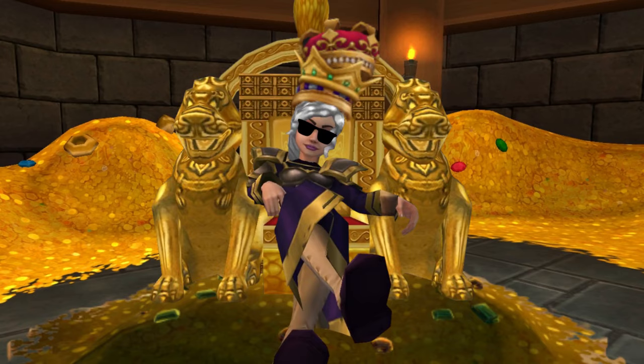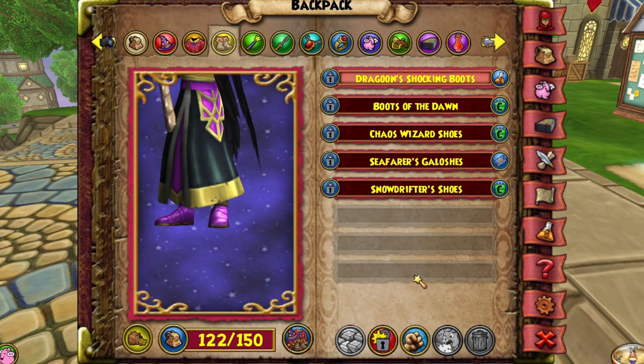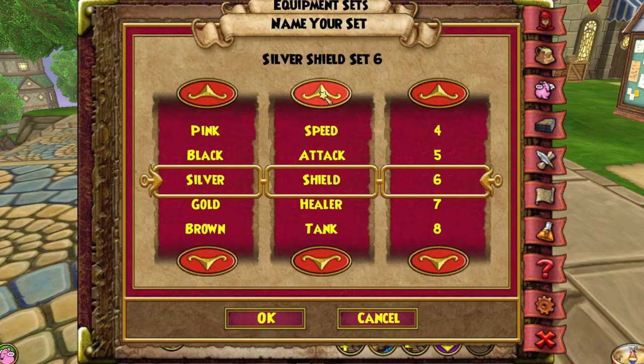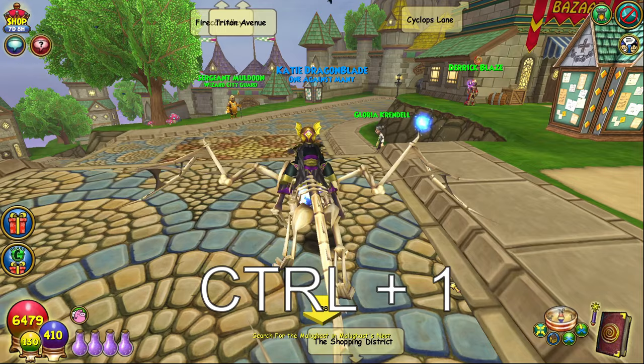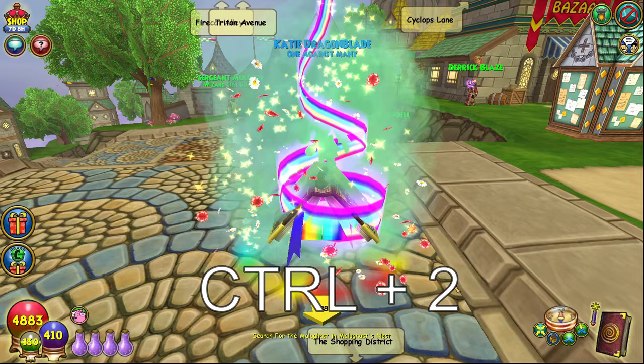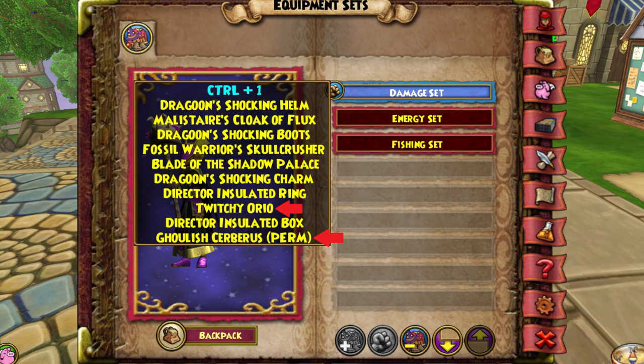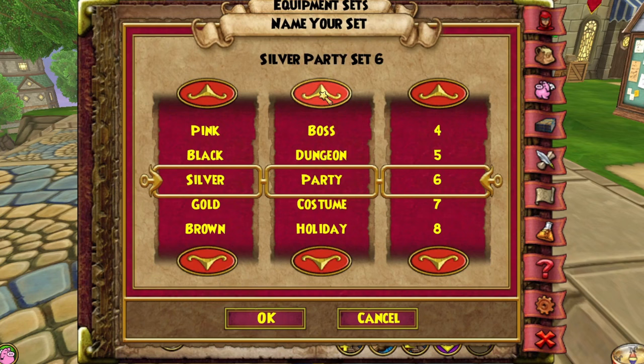Number 7: swap between gear sets quickly. A surprising number of wizards don't seem to know about the equipment sets option located at the bottom of your backpack page. Here you can easily create different equipment sets by equipping everything you'd like in your set — for instance, all your damage gear — and then hitting the create new option at the bottom. You can then name your sets and swap easily between different ones with Control and number keys. This allows rapid swapping between your questing and energy gear, for example. Note that sets also include pets and mounts, so keep that in mind when creating a new set. This saves so much time, especially in dungeons where you might want to swap between a main damage gear set and support gear.